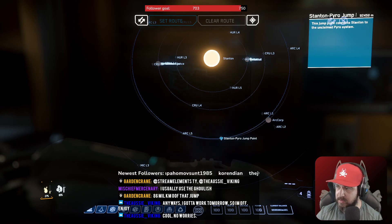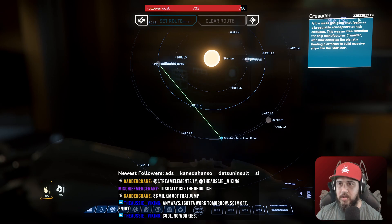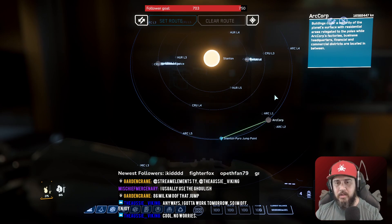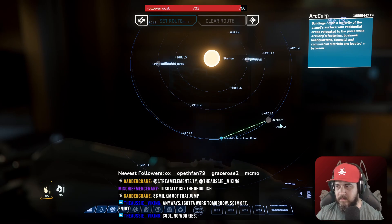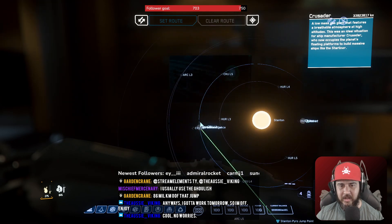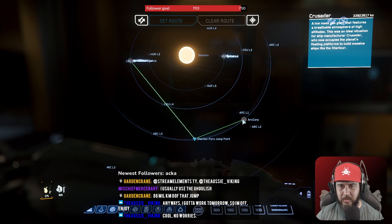If they go to Orison it'll be 523 profit per unit. And the distance from here to there — what are we looking at? 33 million versus 16 million km, so pretty much half. I think most of them would still be going that way, and they'd be jumping from this place here to Crusader for an extra 200 credits per unit if they travel twice the distance, compared to what they would get at Area 18.